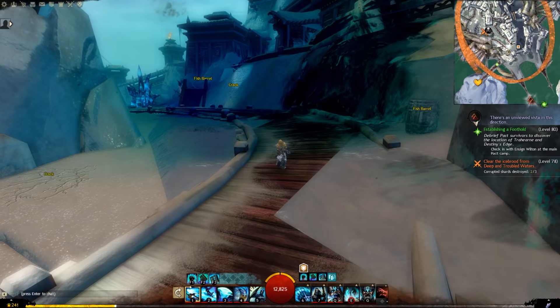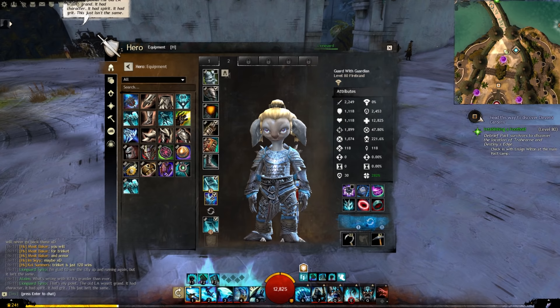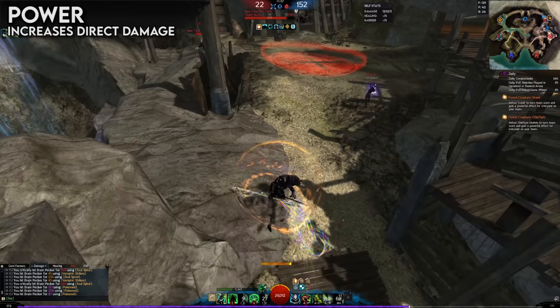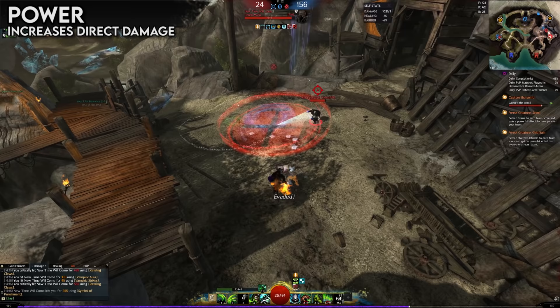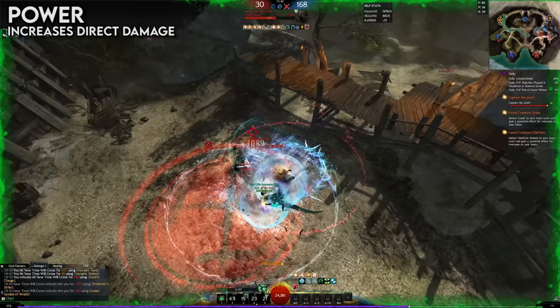Now that we've got a grasp on how items work, let's take a look at what those attributes do for us. All attributes and their current values for your character can be viewed in the hero panel. First up, with a wonderfully descriptive tooltip, is power, which increases attack. What that refers to is direct damage, commonly referred to as power damage. There is no such thing as a base damage value in Guild Wars 2 — all directly damaging abilities scale directly with power.